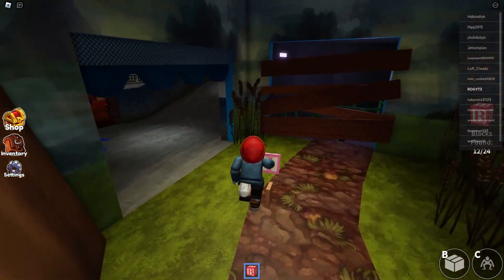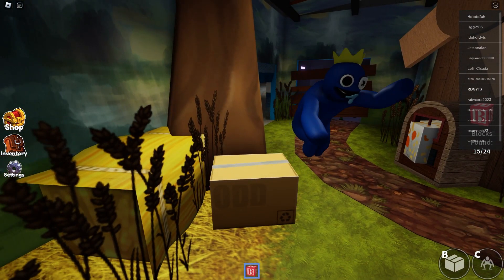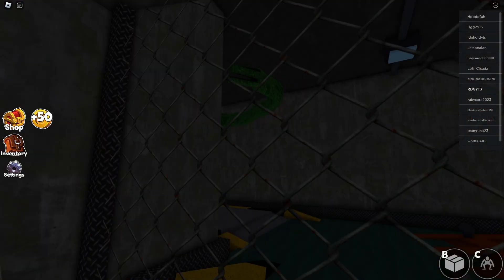Number 10. Starting off our list, we have Rainbow Friends, a fun survival horror game where the goal is to avoid being found by the friends, each of which have their own way of tracking you. On your quest to survive, you have to complete various tasks such as collecting blocks in order to progress further into the game. After completing the objective, a new friend will be revealed, making the next one a little bit more challenging.